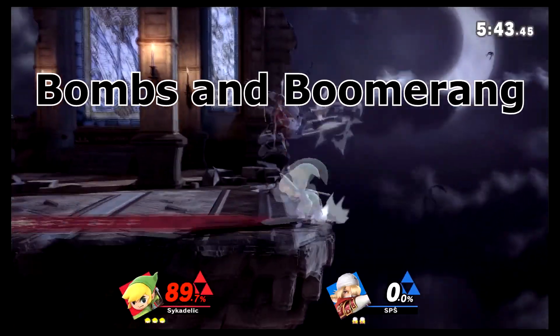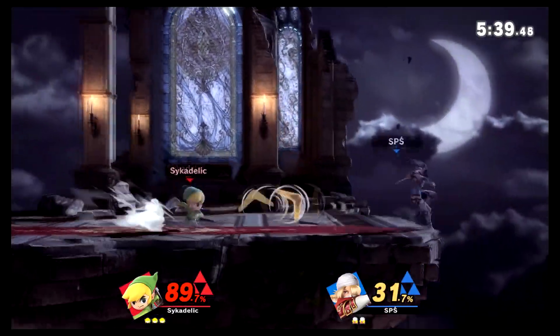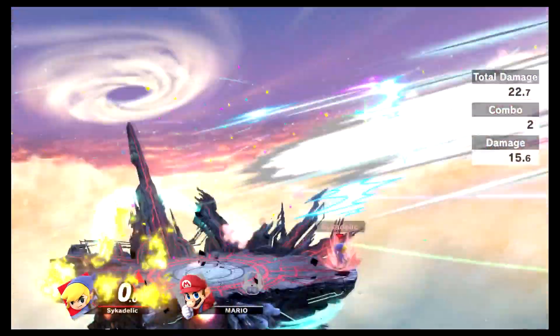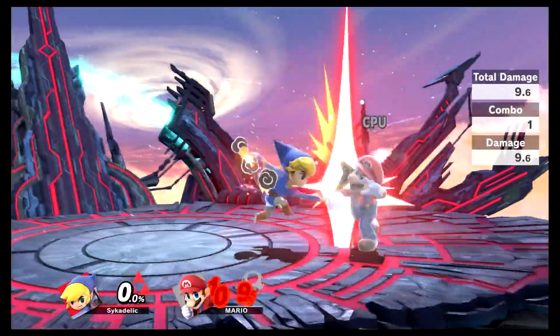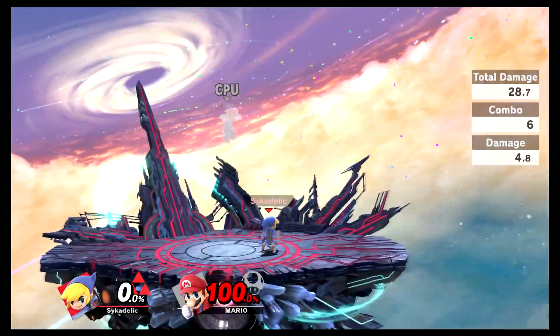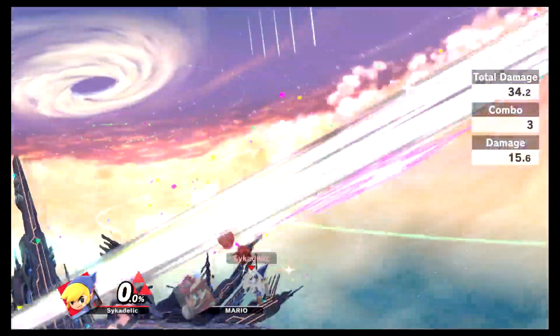Boomerang and bomb can also lead into up tilt, but they can also get you some kills too. If you need more information on bombs, I have a bomb guide that I will put in the card at the top right corner of the screen.